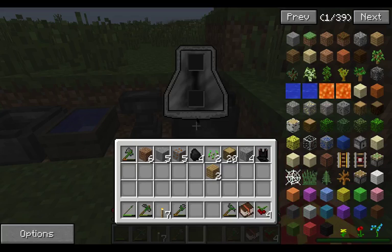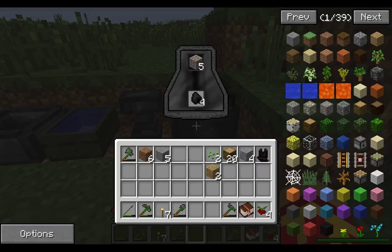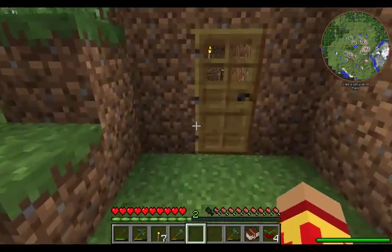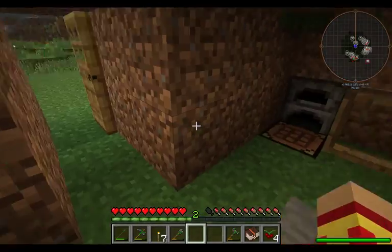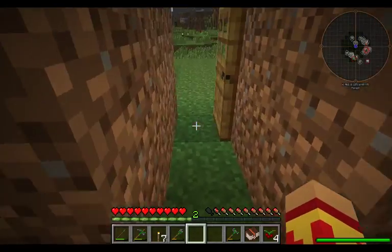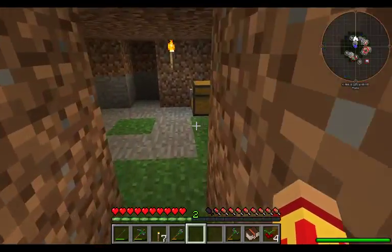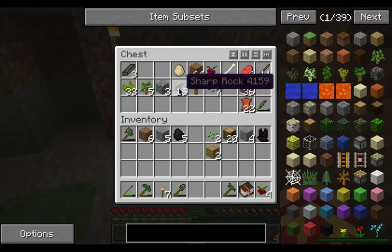The Bloomery — right-click to access. We put those in, we put our ore in. I believe it's one charcoal per ore. Yes, it is — had to remember. We need a fire source to start it.